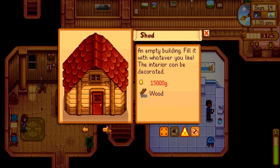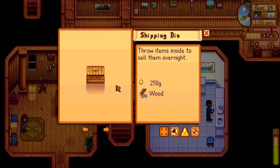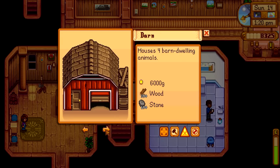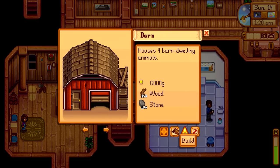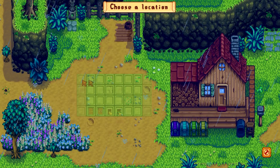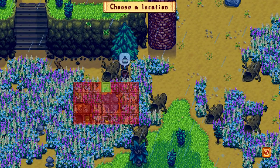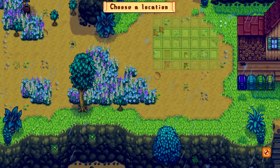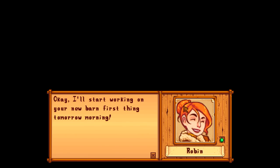Farm buildings — we do have some new buildings we can build now. There are three cabins in case you want to play with others, and we can also get a shipping bin. You can have multiple on the farm, which is handy because the farm is big and sometimes you want to get rid of things at the far end. I wanted a barn but I have no idea where to put it — maybe close to the house for convenience. Let's put it close to home. 'Okay, I guess I'll start working on your new barn first thing tomorrow morning.'